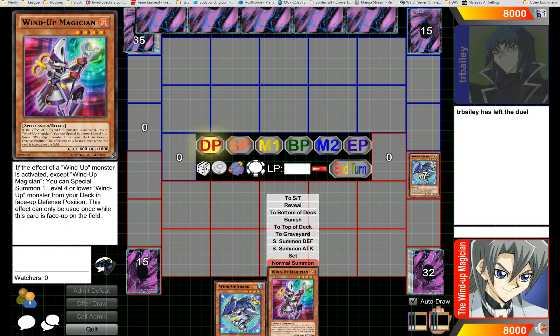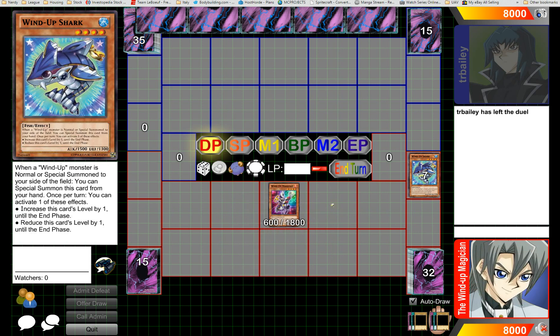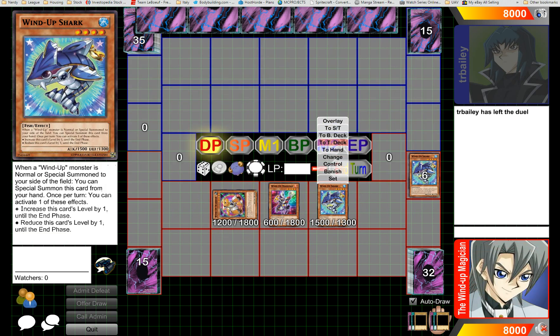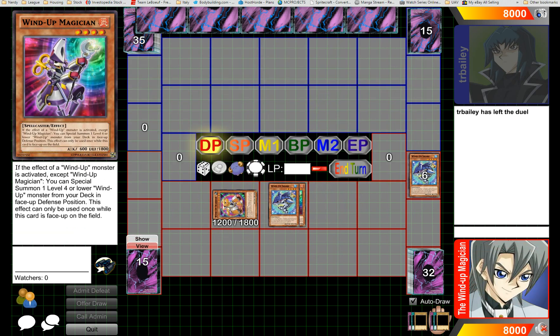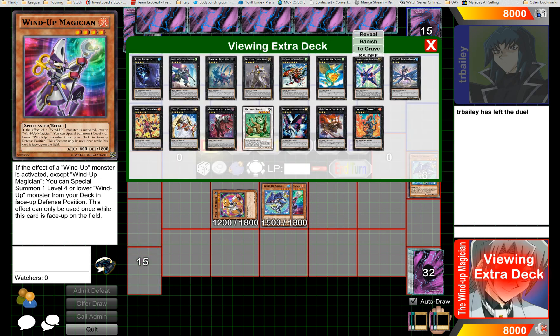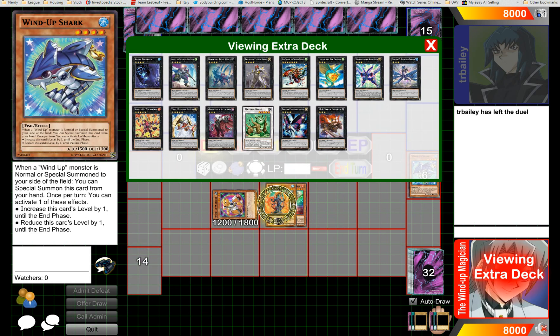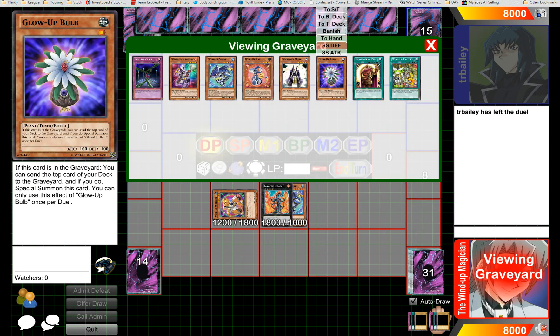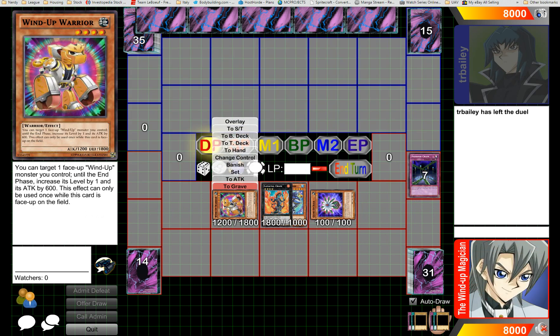Now let me show you a cool little combo with just Magician and Shark. We go Magician and Shark, special summon Warrior from the deck, overlay into Laval Chain, and use Laval Chain's effect to send Glow-Up Bulb. Mill one for Bulb, Bulb comes out, and make Naturia Beast.